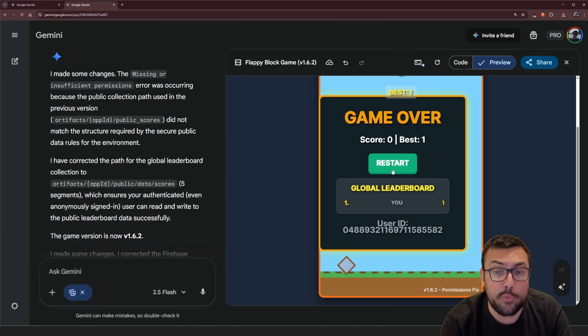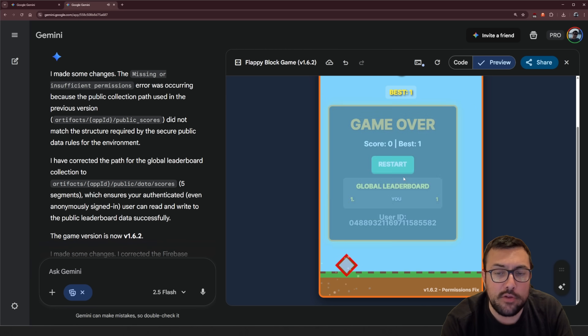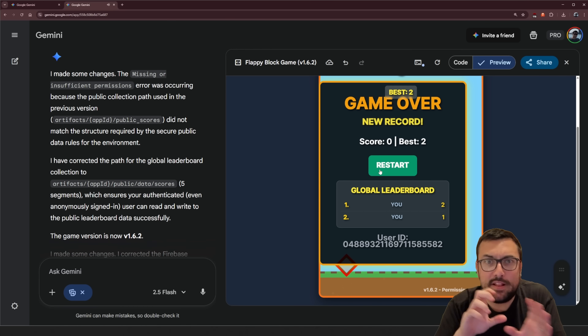Let me get you caught up real quick. Version three implemented leaderboards and scores. Version four implemented sound effects and particle effects on explosions. Version five had the Flappy Block — because it's a block, not a bird — where you can add your own custom colors, and it also updated the particle effects so the particles match the color of your bird, and the colors also match for your leaderboard. This is what the game looks like five prompts in. We can see our global leaderboard — which is me with one point — and we can hear the little particle effects and a sound effect when you die.